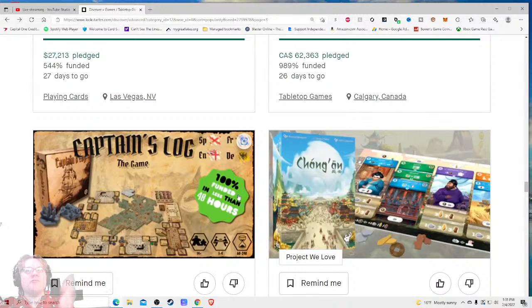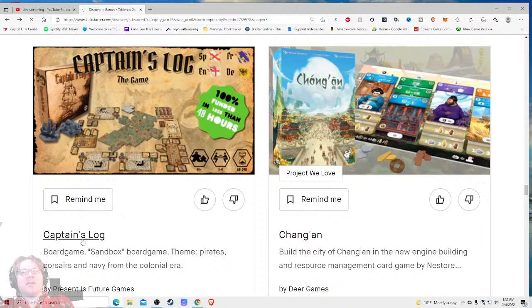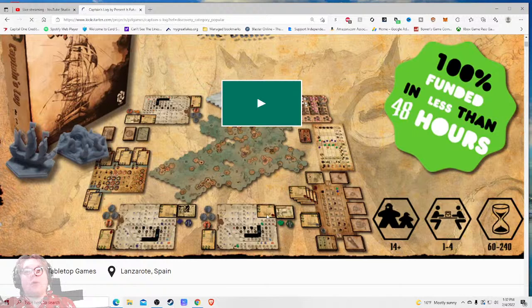Spanish, French, Dutch, English - so you're mentioning all the different languages, I do like that. I think a price would be good here, some more useful information could be made there. 'Funded in less than 48 hours' - now that we get to the big shot - wow, look at the detail! Oh my god, I want to see this player board. This looks like complete customization here.